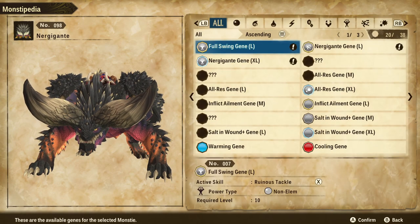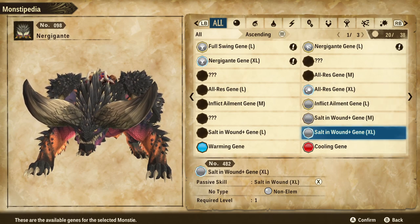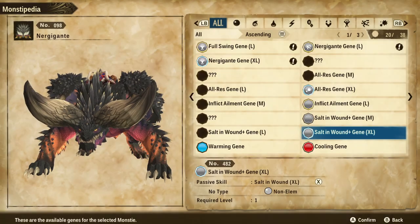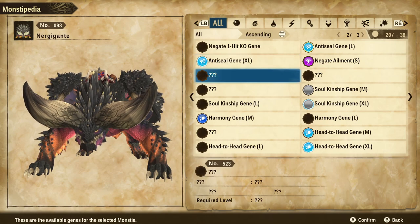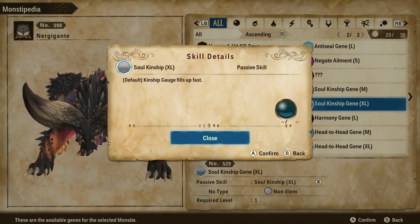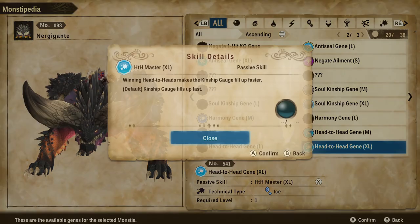We have a bunch of pretty useful genes on here. We've got the All Resist gene, which is pretty nice, and Salt in the Wound Plus XL, which increases damage done to enemies with abnormal statuses. So if you're running a status build on your character, this could be particularly useful. We've also got the Anti-Seal XL gene, which comes in handy for certain things. Soul Kinship XL is one I really like right now — it has your kinship gauge fill up super fast.